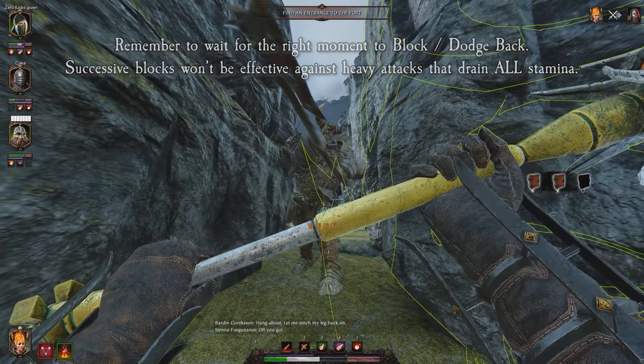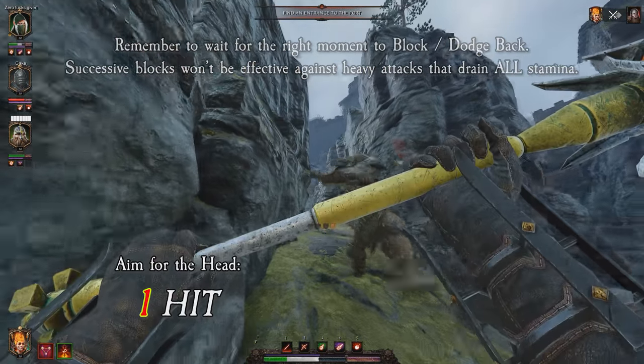Make sure you weave blocks and dodges in to avoid taking unnecessary damage. A heavy blow will drain all stamina, so don't solely rely on blocking alone.